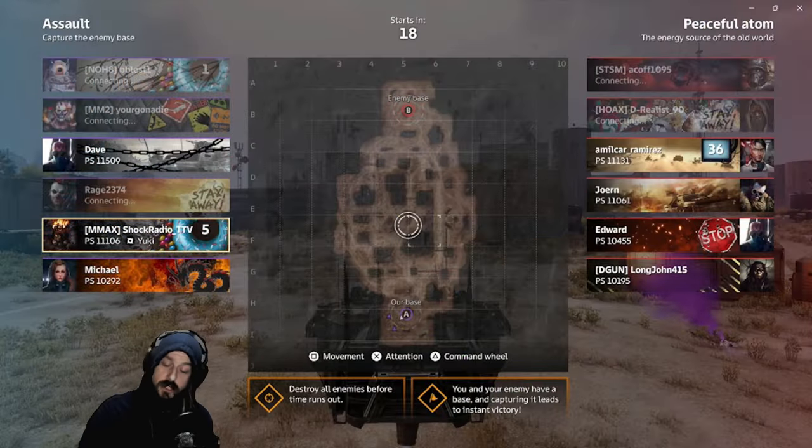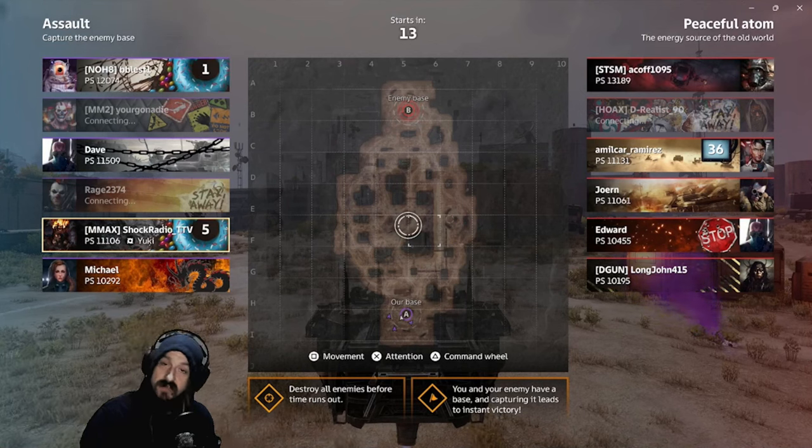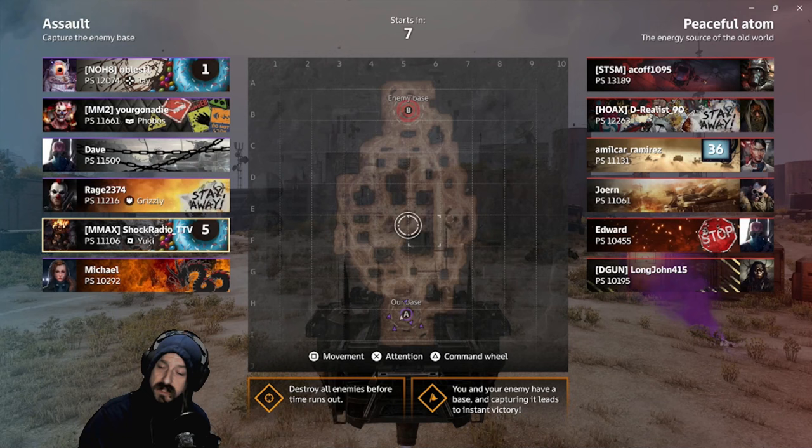All right, ladies and gentlemen. First up, we are taking the AC Storms out for a spin. By far, one of my favorite weapons in the game. I love the autocannon gameplay from range. The AC Storms have an absolutely amazing perk — the further you are away, the higher the damage.